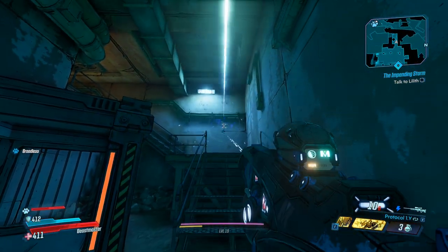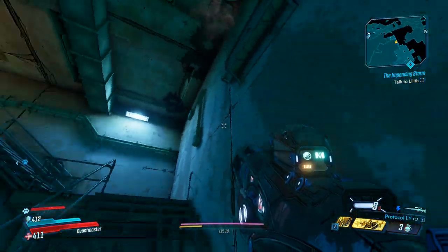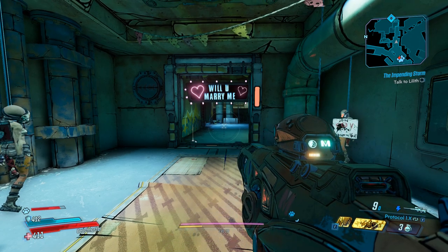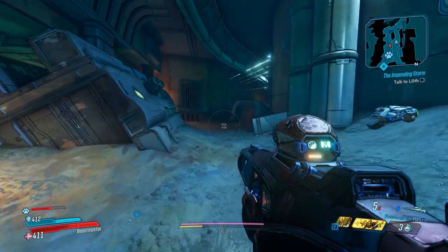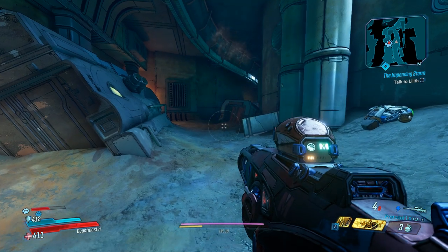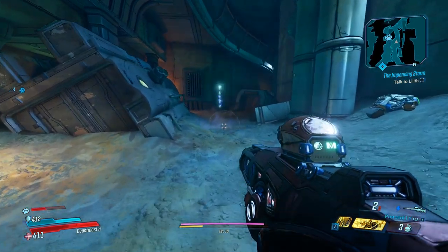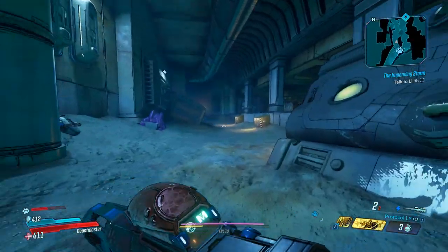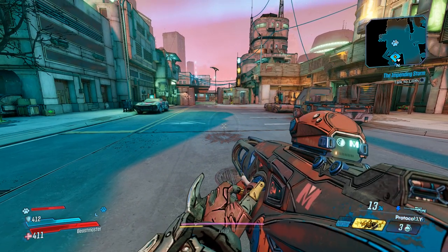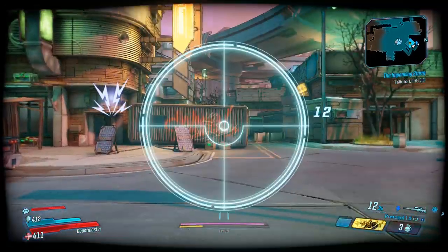So what does it do? It bounces. Let's get some more room. We have Protocol 1.Y and Protocol 1.X. It shoots out multi-pellets — five of them — and they bounce. One, two, they impact on three. The other one is vertical. Alright, we have more room. So X is gonna be horizontal and Y is vertical. That's super cool. And it doesn't split until it impacts.